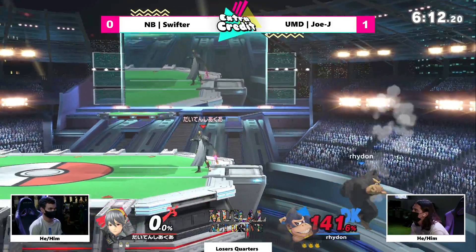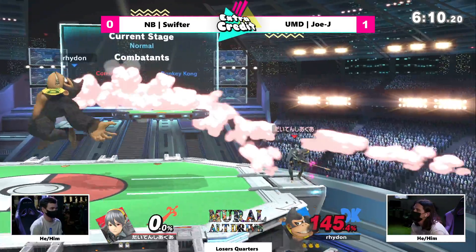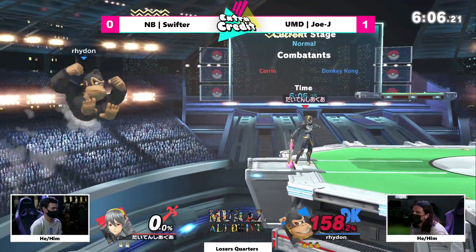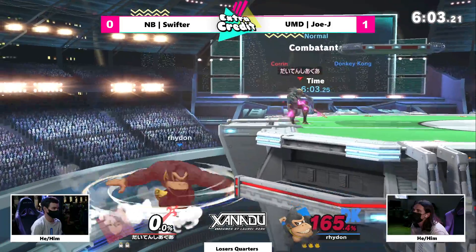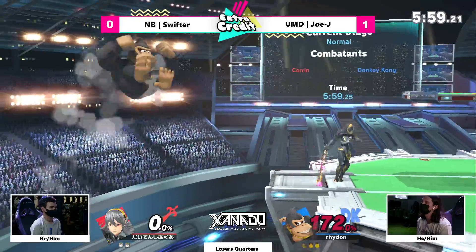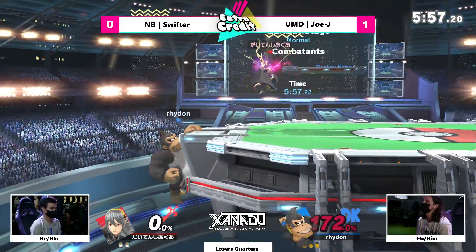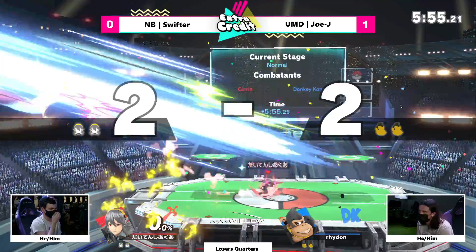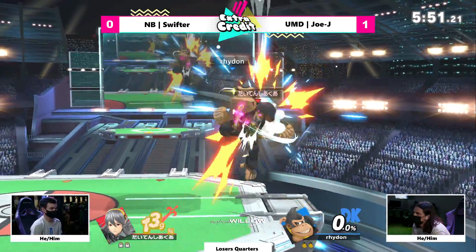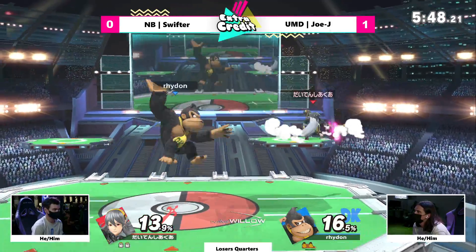Tied for the third heaviest in the game with DDD. Air dodge is going to be caught — not by the sweet spot, thankfully. Up-B is probably going to — great match from JoJ. Up-B's going to take it, and just about anything Corrin did aside from down-tilt would kill. Now we are back to an even game.